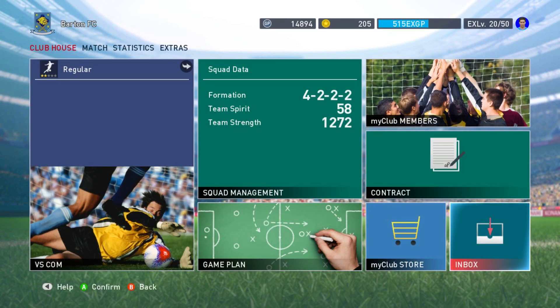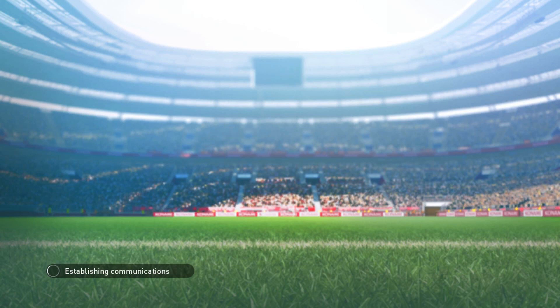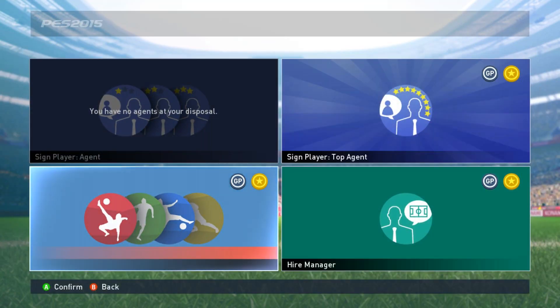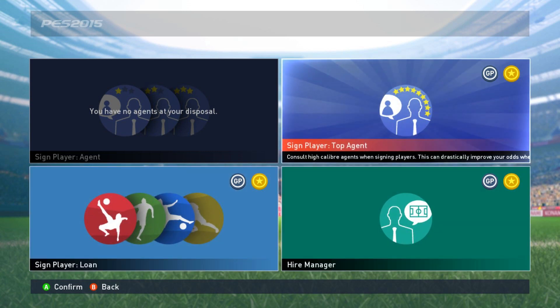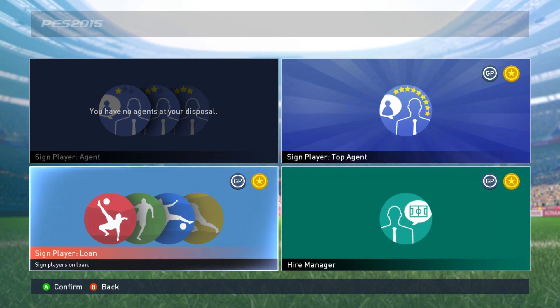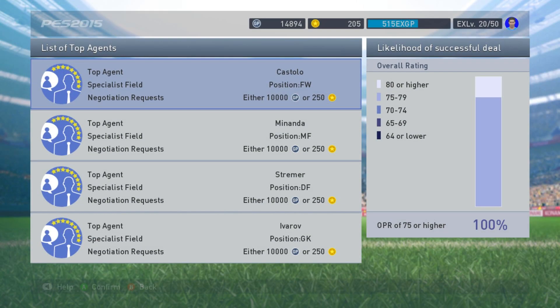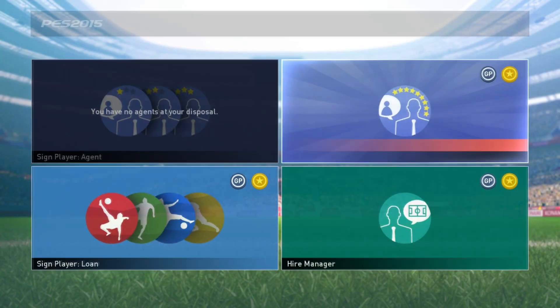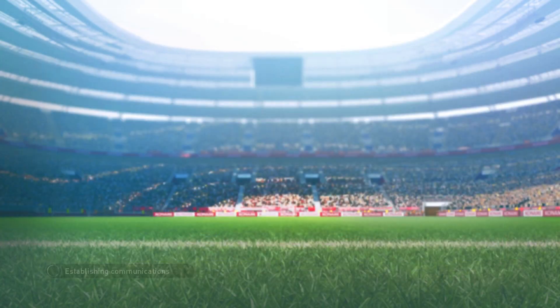The inbox is where things that give you extra GP might appear. This is also where you sign players and hire managers. After every game, where the grayed-out bit says 'you have no agents at your disposal,' there will be a manager there. They could be one to three star managers but you could get a high 60s player. You can choose to sign a forward, midfielder, defender, or goalkeeper.